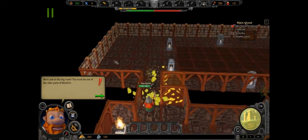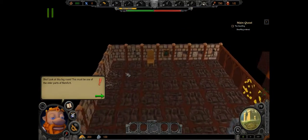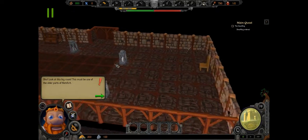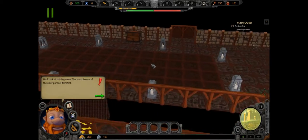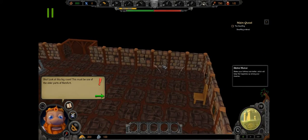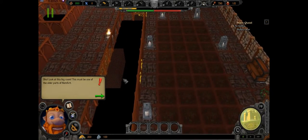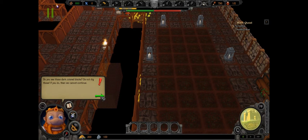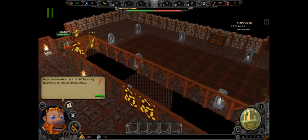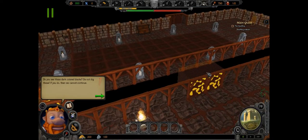There's more gold here — looks like another room. Oh look, it's a bigger room — must be one of the older parts of Helmfort. There are cobwebs, so there'll probably be spiders and stuff. Oh look, a wide cupboard. The game says: 'Do not dig the dark colored blocks or we cannot continue.' What dark colored blocks?